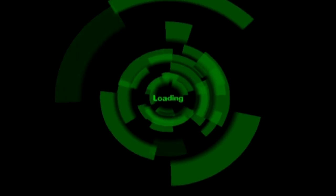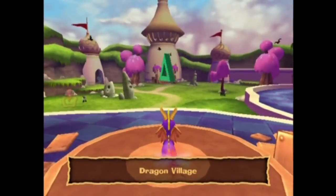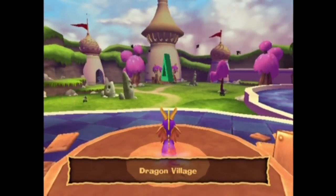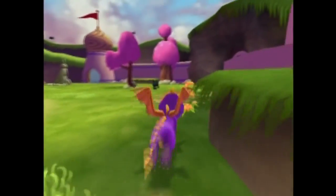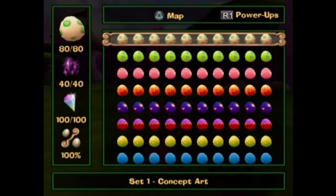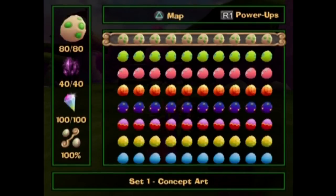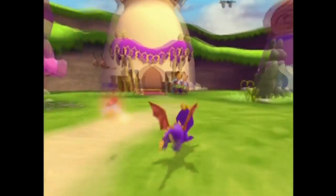Hello everybody, it's Vertical Sandwich. Welcome back to Let's Play Spyro: A Hero's Tail for the last video. We have 100%ed this game. We have unlocked everything. We have shown the 100% ending. It is time for just unlockable content and some messing around — because that's what I did with this 14 minutes. So there we go: all of our dragon eggs, all of our light gems, all of our dark gems.